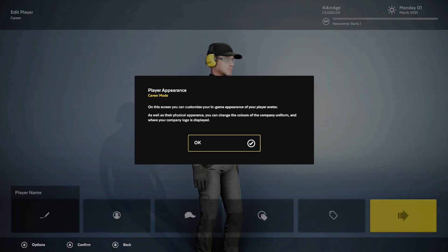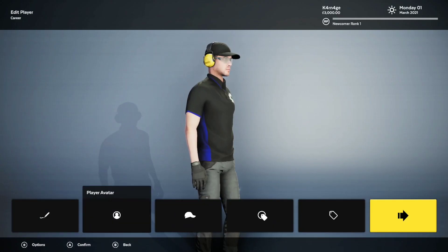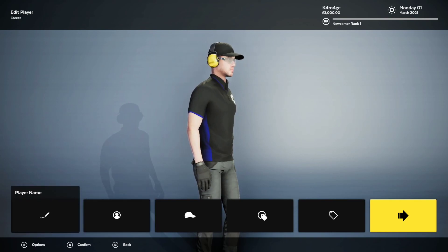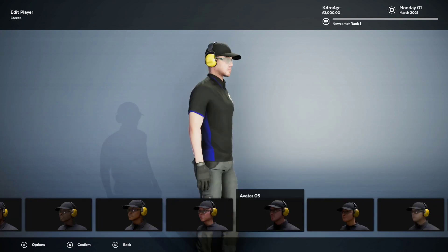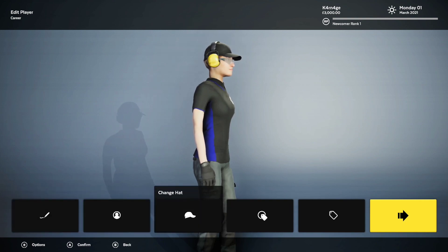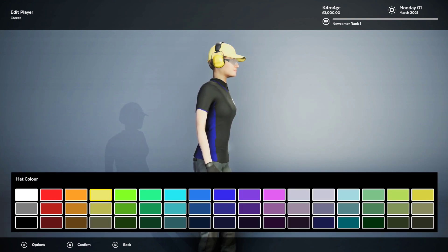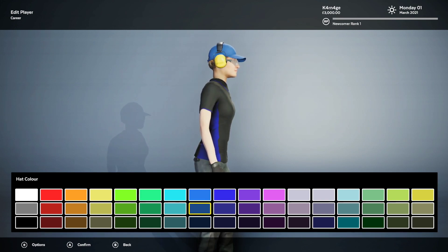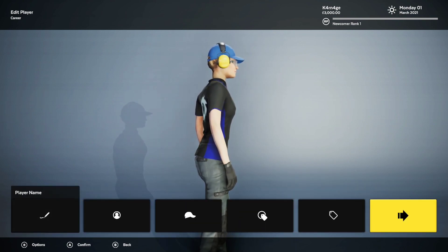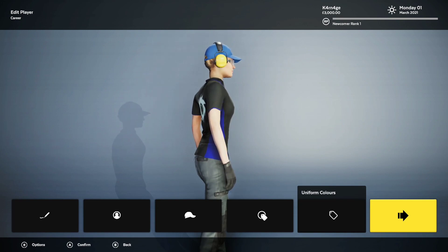We can also change our character appearance and player name. I'm just going to use my own name. Player avatar — we're just going to keep it default. Hat — sure, let's customize a little bit. Logo placement — I don't care. Let's just get to mowing some damn grass already.